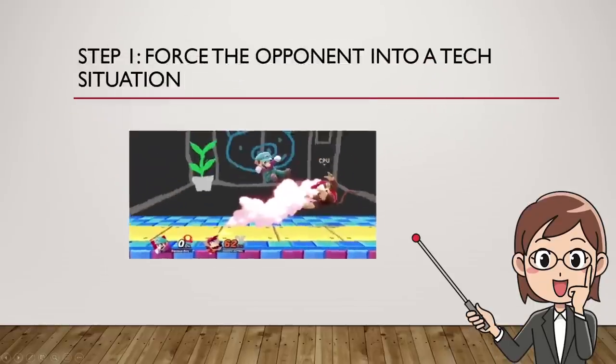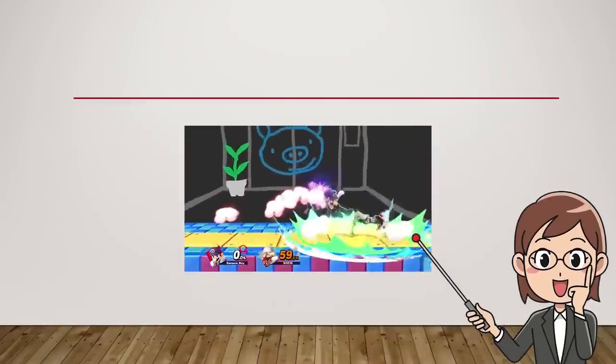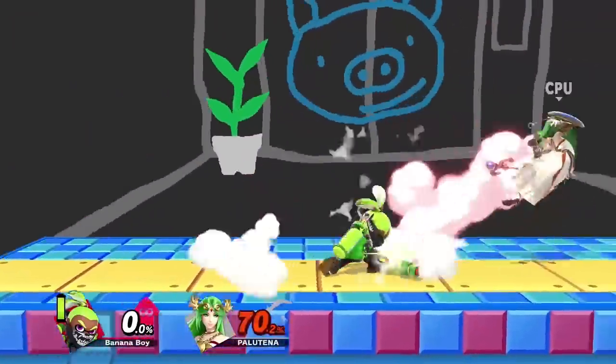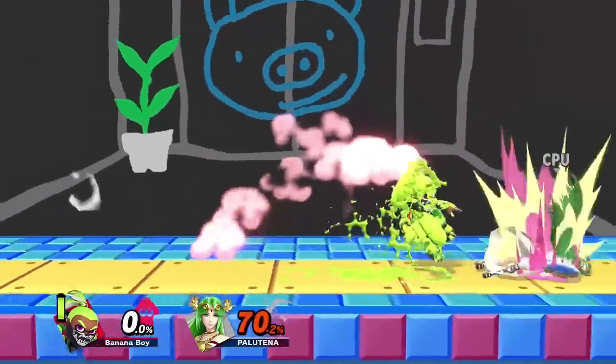Step 1: Force the opponent into a tech situation. Before you start a tech chase, it's important to know how to set one up. The best way to do this is usually by forcing a tech situation. Many characters have some sort of move that can send the opponent at an angle to make them either tech or lay on the ground.